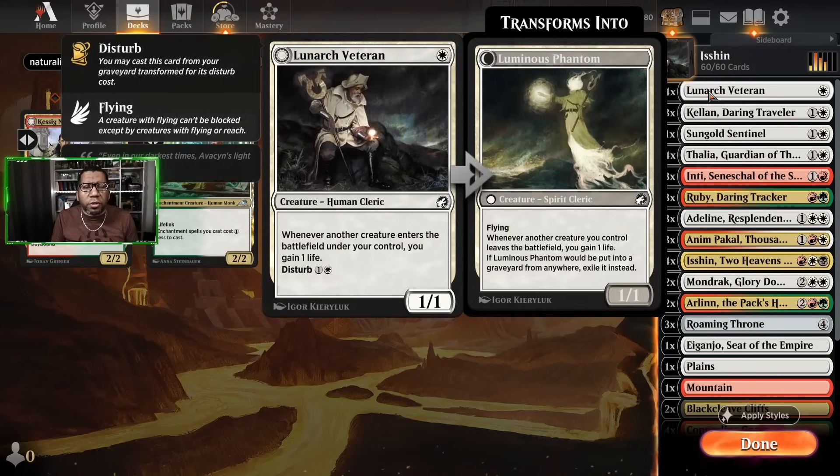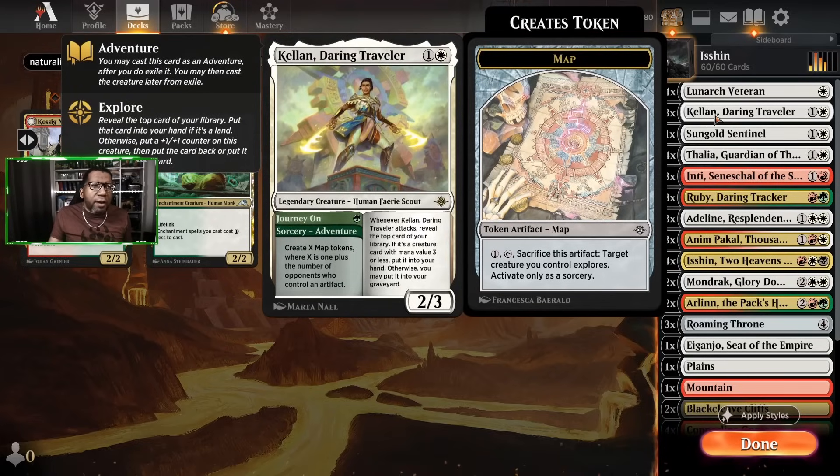We're gonna start with four Lunark Veteran. This is mostly here because we have a couple of things making 1/1s and we might get a little extra life off of it, maybe play it out of the graveyard. Kellen was an obvious include — it's a two-mana 2/3. We do have the mana to use the map tokens periodically, but just getting to trigger and reload our hand twice could be really good.